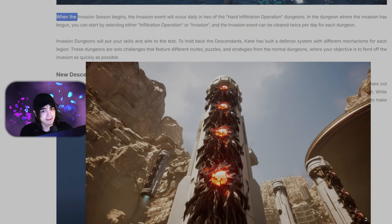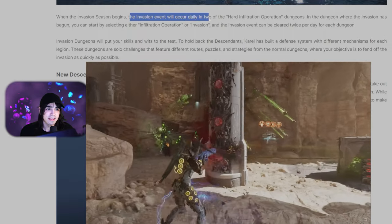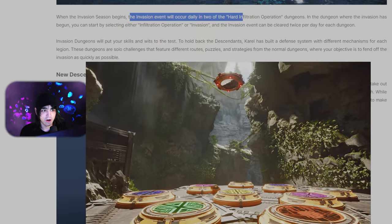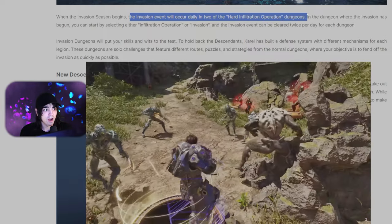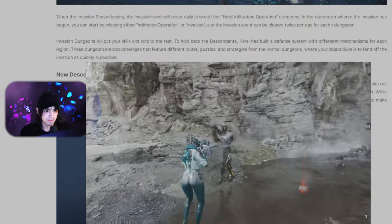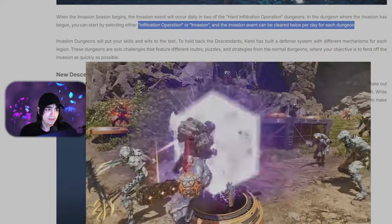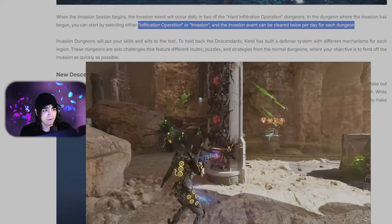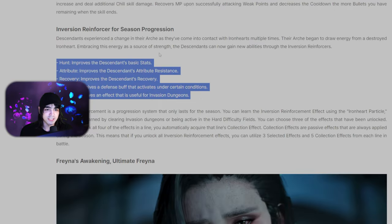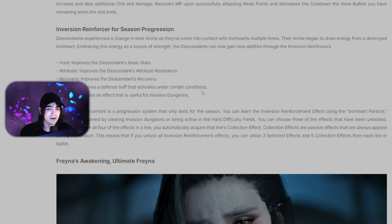So here's what's coming on August 29th with the invasion season. The invasion event occurs daily in two of the hard infiltration operation dungeons — two of the missions we usually go to for hard amorphous materials are going to be invasion dungeons instead, changing every day. You can clear both dungeons two times each per day, so four clears a day is going to be your daily quota, and that's how you'll be unlocking the inversion reinforcement things.